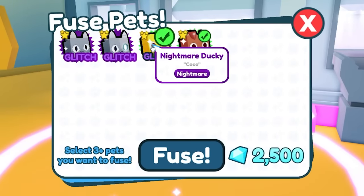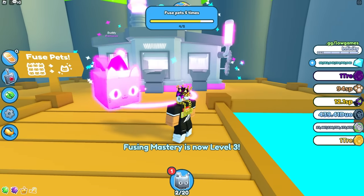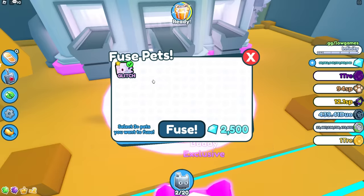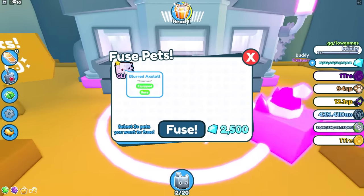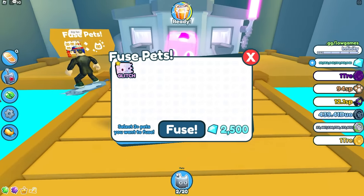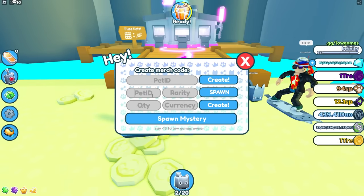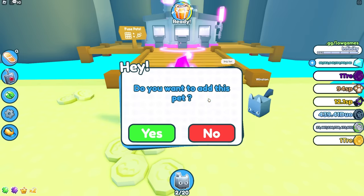What if we fuse these glitched pets? Fuse all four — what would it even give me? It gives me a glitch burnt axolotl — some other glitched pet that's not even in the game. I guess I just made another pet glitched, because the glitched pets are supposed to be nightmare pets and that's not a nightmare pet.